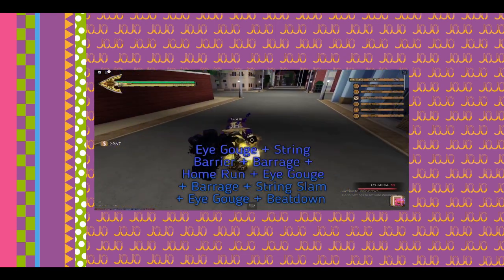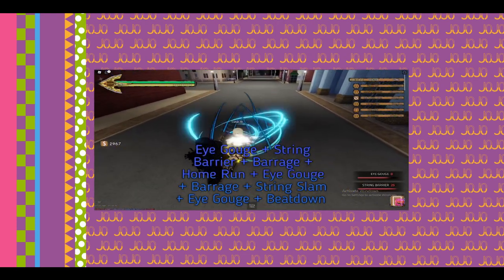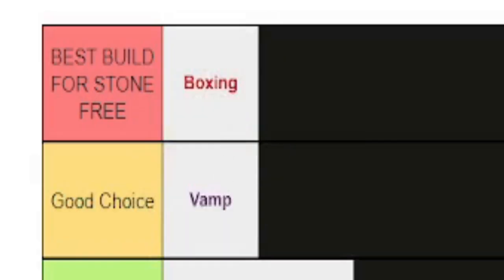Up next, Boxing. Boxing got nerfed — skill points for meat shield cost more and eye gouge stun was reduced. But that still wouldn't stop us from being tanky as hell, block breaking, and then beating down our opponents. S tier.